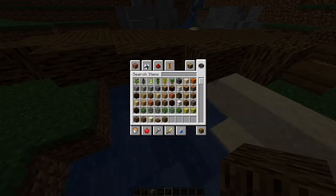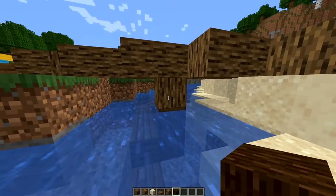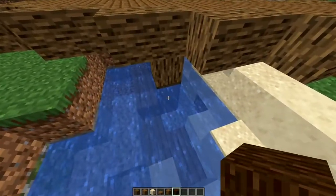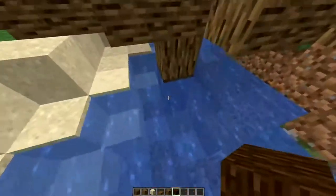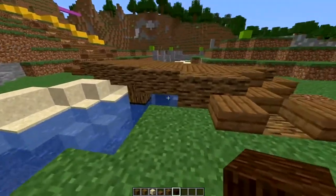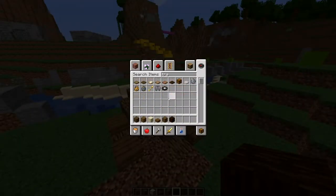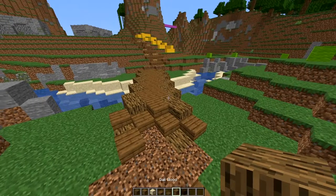One little detail you can use for your builds: when you have a log support going down into water, it's worth putting a darker shade of wood underneath. That just makes it look like the wood's been saturated by the water — just a tiny little detail that will pop out and make your build stand out a little from others. So we're going to give it a go with the trapdoors here. Let's grab those trapdoors and shuffle everything along.